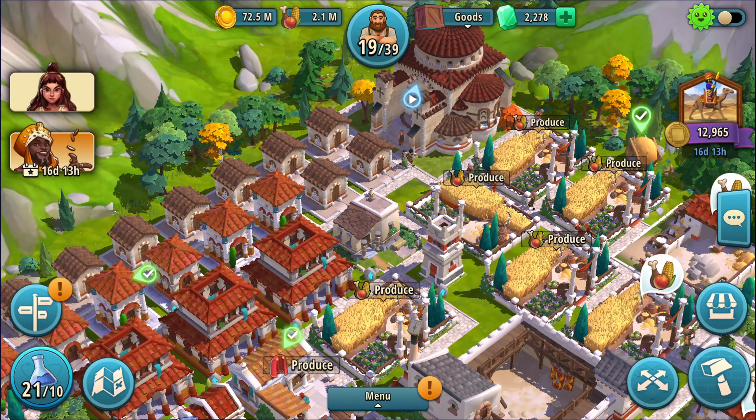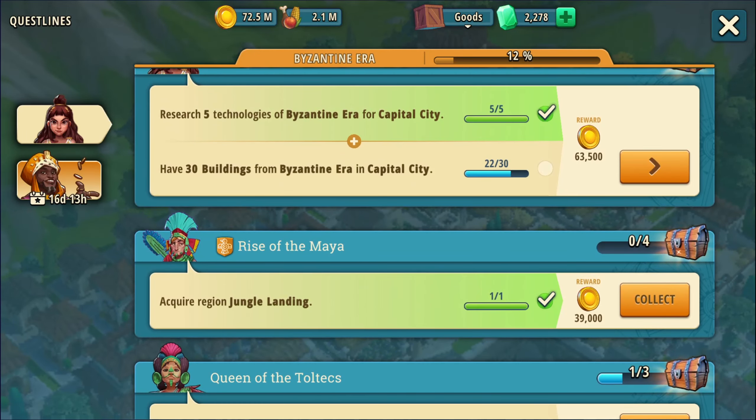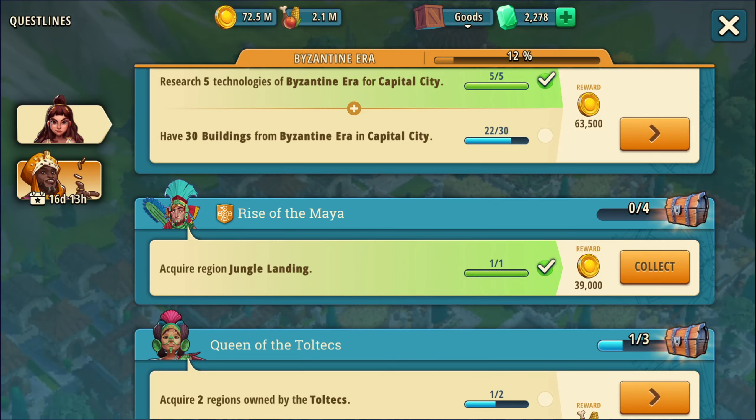We're going to go over and click on Sabina, then go down here. Okay, Rise of the Mayan — we have Kingy here, that's the guy named Kingy. We also have Queen of the Toltecs down here, that's Queeny. I actually only need one more battle to complete that one, but we don't really need it to unlock the Rise of the Mayan, so that's what we're going to do right now.